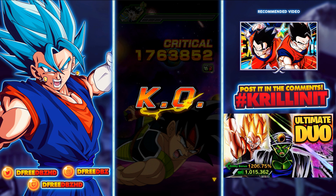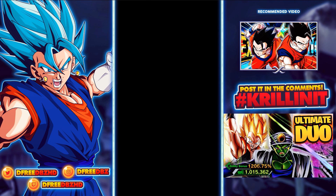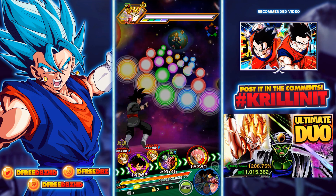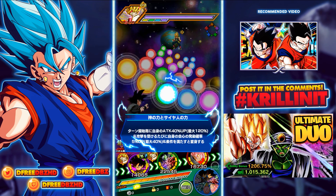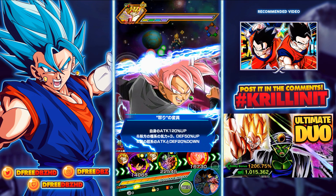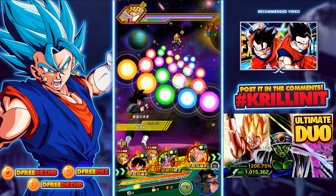His passive skill gives attack plus 40% at the start of each turn, up to a maximum of 120%. He also has a chance to perform a critical hit — plus 5% with each attack received, up to 40%. So with each hit he takes, he gets more adept at performing critical hits. And then he transforms when the conditions are met.